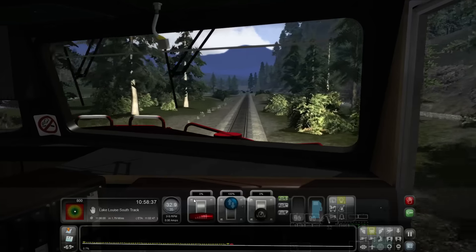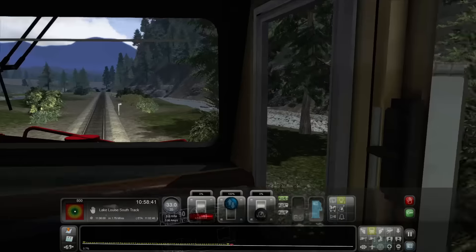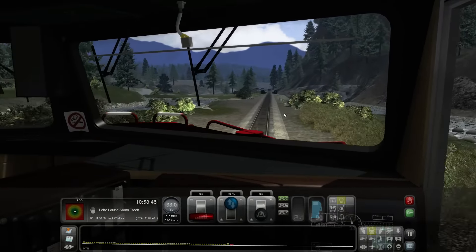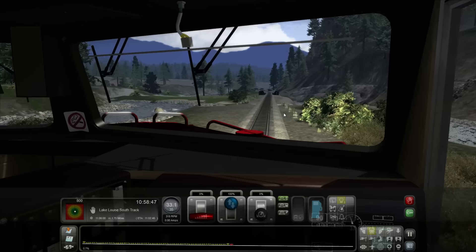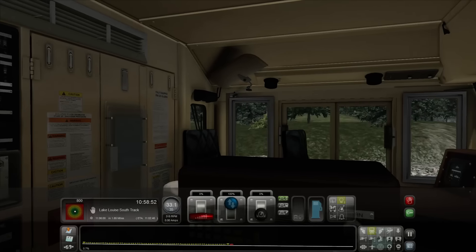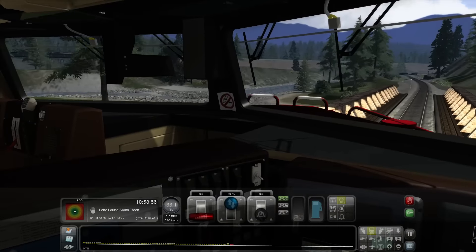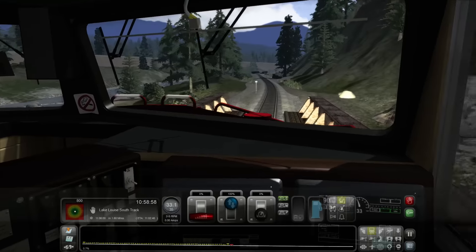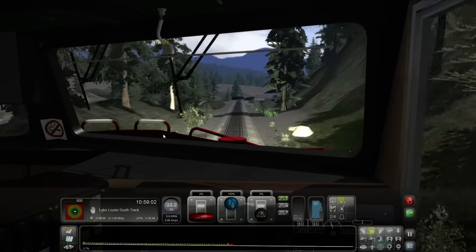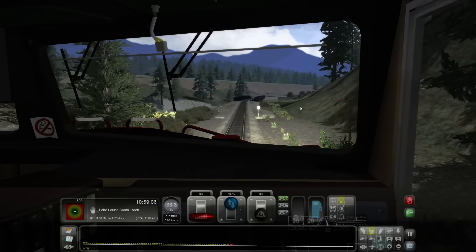Speed increasing a little bit — we've just been kind of coasting down the hill slowly. Looks like creeks and rivers on both sides almost. 33 miles an hour — doing okay. Coming up on 11 o'clock.